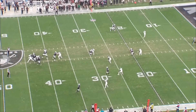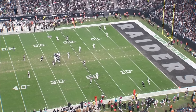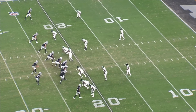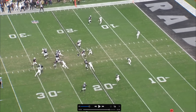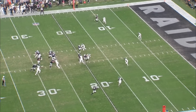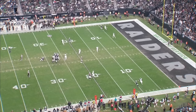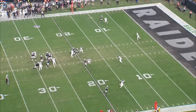Third down again — Raiders run the mesh concept underneath, no success again. You could call holding on Sauce potentially. The running back coming out of the backfield gets picked up outside. The tight end tries to run the rub on Sauce, but Sauce holds Davante to avoid it — there's no way that's not a hold. Hunter tries the same thing, Sauce avoids it and is still in contact with Davante. The ref has to throw that flag. As for the overall play call, the Raiders have to mix it up — teams have caught on to this. Sauce knows exactly what to expect from Hunter now.